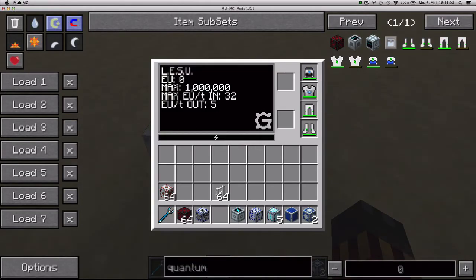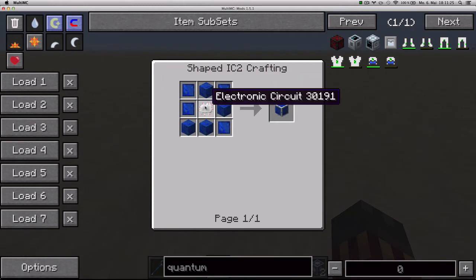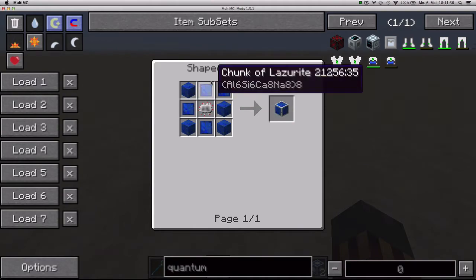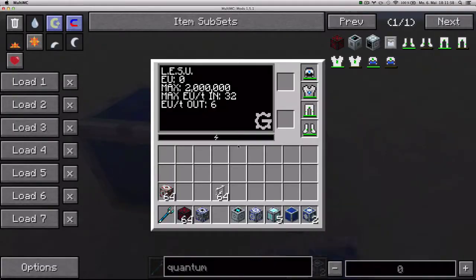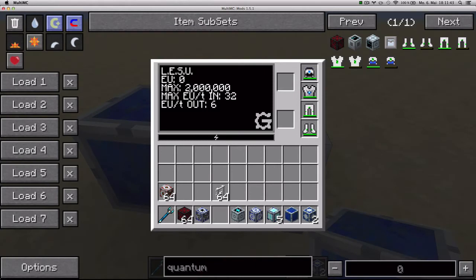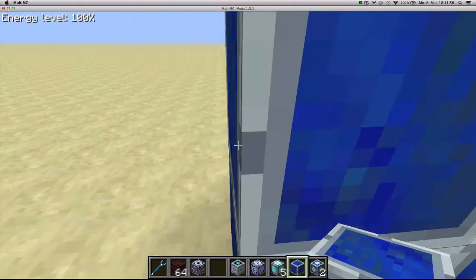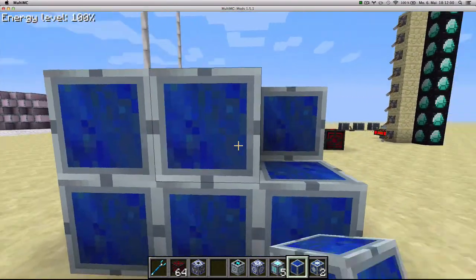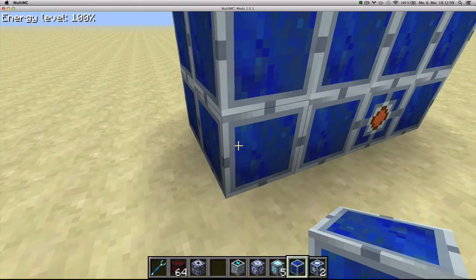It can store up to 1 million EU, takes up to 30 EU packages and outputs up to 5 EU packages. However, you can upgrade this structure with LESU blocks, which you craft with 8 lapis lazuli blocks and 1 electronic circuit, or you can use a chunk of lazurite instead of blocks of lapis lazuli. You just place them connected to the structure. Each LESU block upgrades the structure by 1 million EU storage plus makes it able to output one more EU per package. So if you put 4 more, it will have 6 million EU and can output 10. You can basically upgrade this structure as much as you want, and you can input energy to any of these blocks.